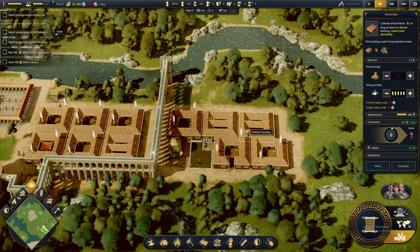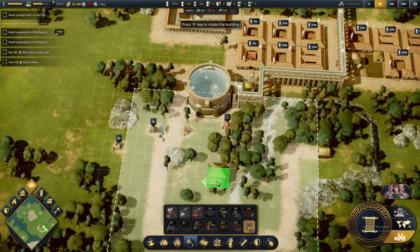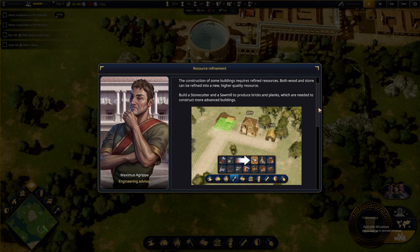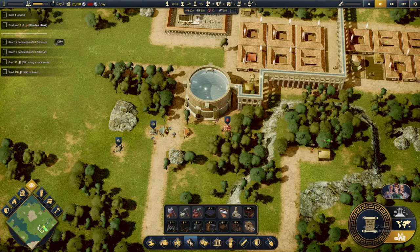Although this will also result in having unemployed people, so we'll focus on that once we get to tier 2. Do we also want a warehouse? We want a warehouse covering both the wood and the ore production. We seem to have mastered it, but you have to keep advancing. Basic resources will not be enough — the construction of some buildings requires refined resources. Both wood and stone can be refined into higher quality resources. Let's just do two warehouses.